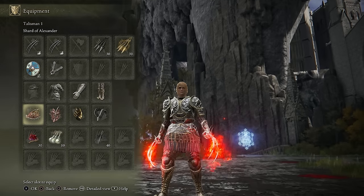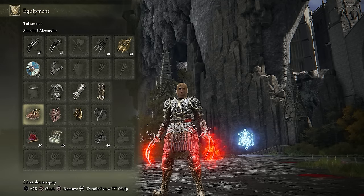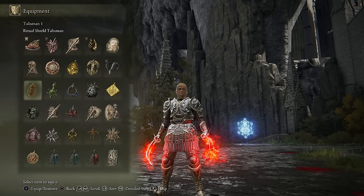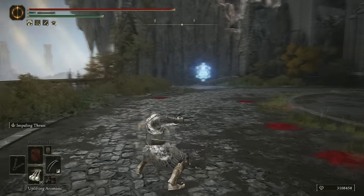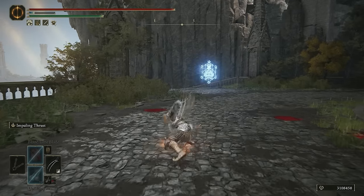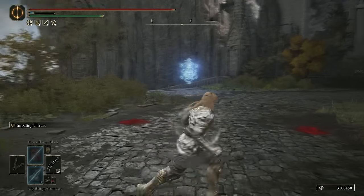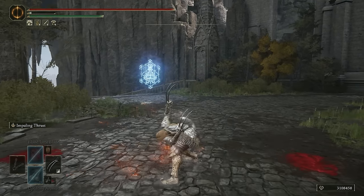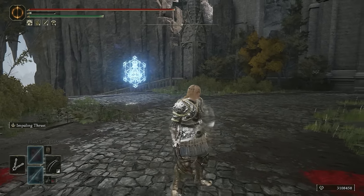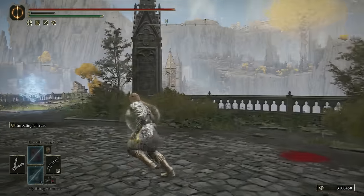Because you're attacking multiple times you can stack the multi-hit talismans with the setup as well. You don't really need the Shard of Alexander if you're going to run Endure — that is a very popular Ash of War on this weapon. I've been testing out Impaling Thrust though, because you can get a roll catch off the fully charged Heavy Attack and it still combos into the follow-up Heavy. So you essentially get an Ash of War, then you roll catch them with a true combo, and they get Bled because you have the Bloodflame Blade buff going. They basically get one-comboed from that setup.